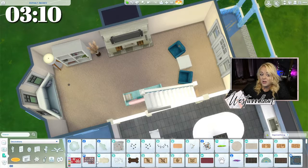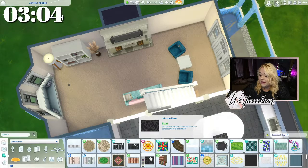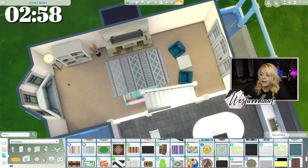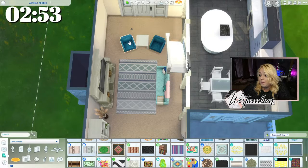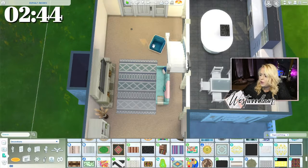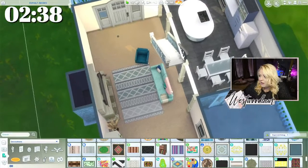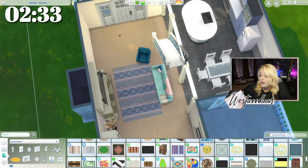One of my moderators, SuSu26P — if you want to go have a look at her builds on the gallery, her builds are insane. Many of them are built on console, bear that in mind. I can't build like that on PC and she builds like that on console, so it's kind of annoying. I asked her: how do you pick such gorgeous color schemes? And the secret to her skill? Just take everything from the rug.